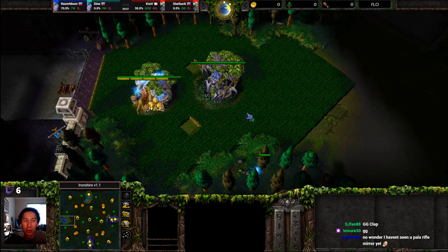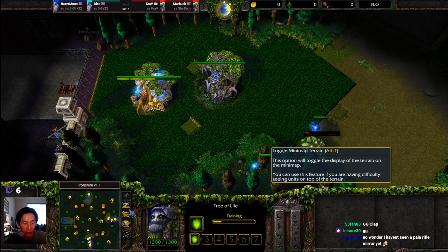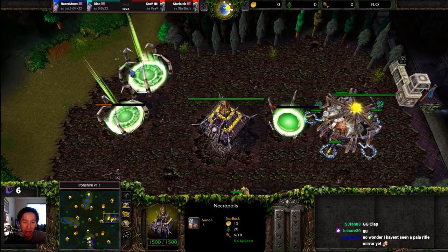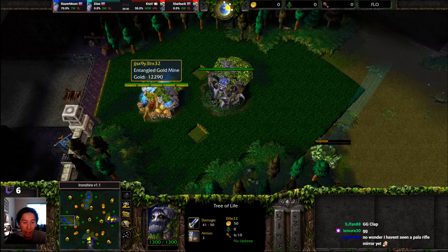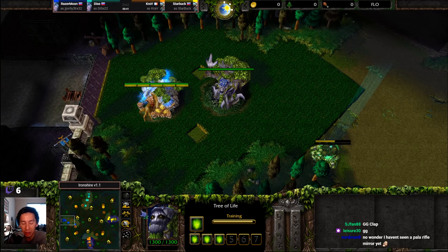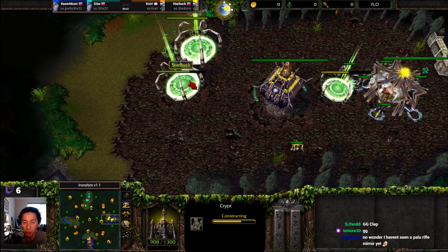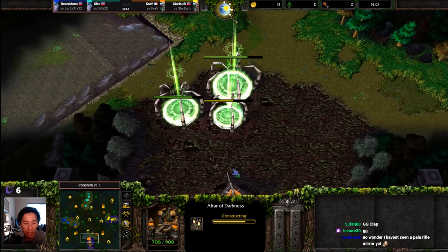All right, hello everyone and welcome to a 2v2 matchup here on Ironshire. Razor Moon and Dice going up against Krav and Starbuck. Krav spawning as the yellow undead, Starbuck spawning as the yellow undead, going up against Razor Moon and Dice spawning as the blue night elf. Since we know it's night elf versus undead, we don't really need team colors — we need a better way to differentiate units between Starbuck and Krav, and Dice and Razor Moon, so I'll leave this as is.